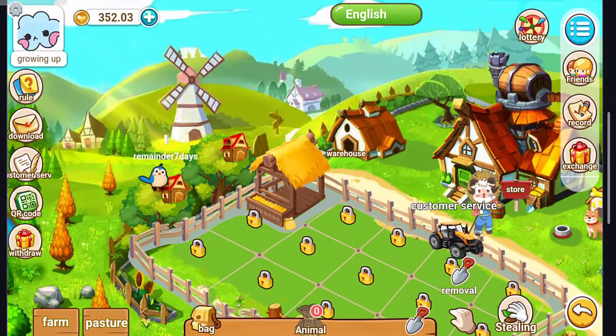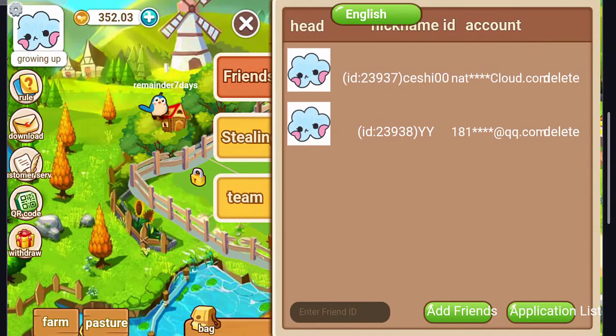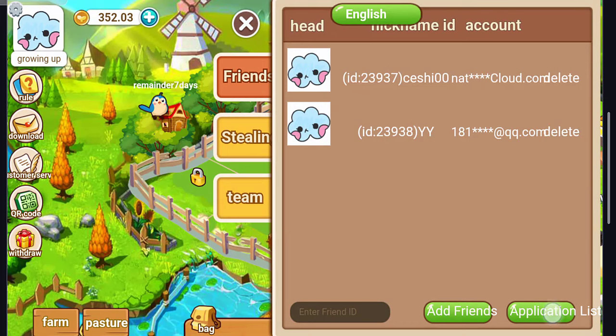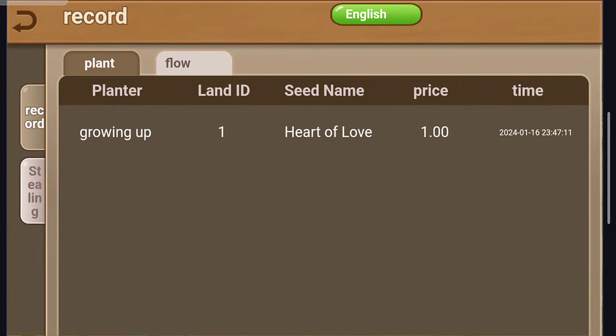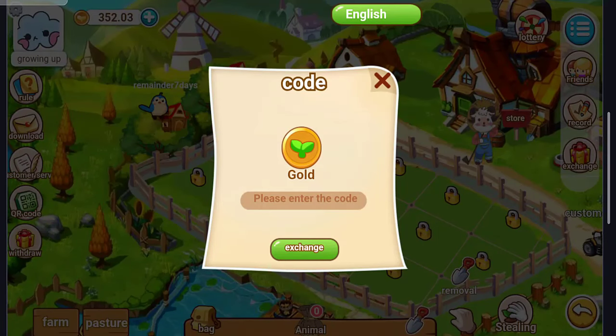If you go to the Pasture, there is another map to explore. In the Friends section, you can see your friends list, nicknames, and account info. You can enter a friend's ID and add them by clicking Show to Add. In the Applicant List you can see pending requests, and in Team you can view your team.